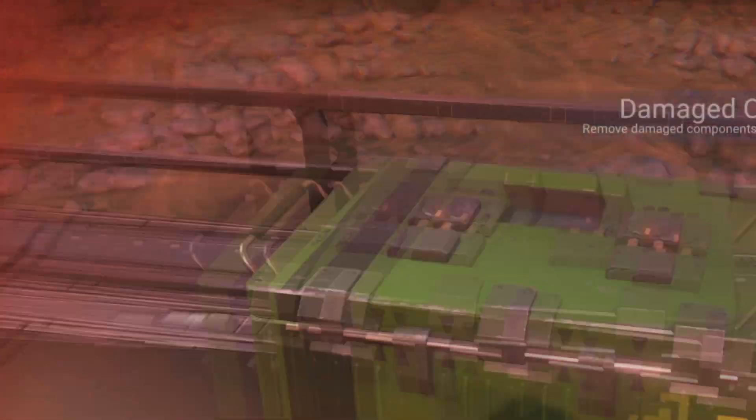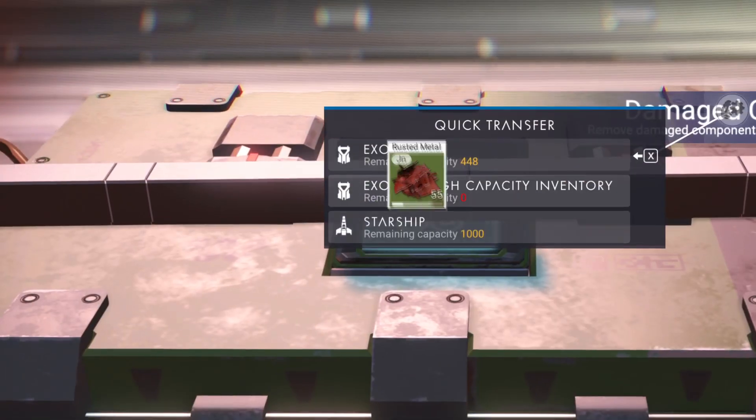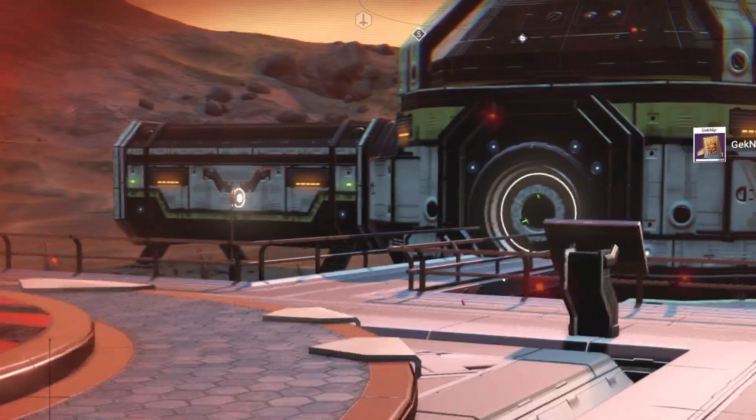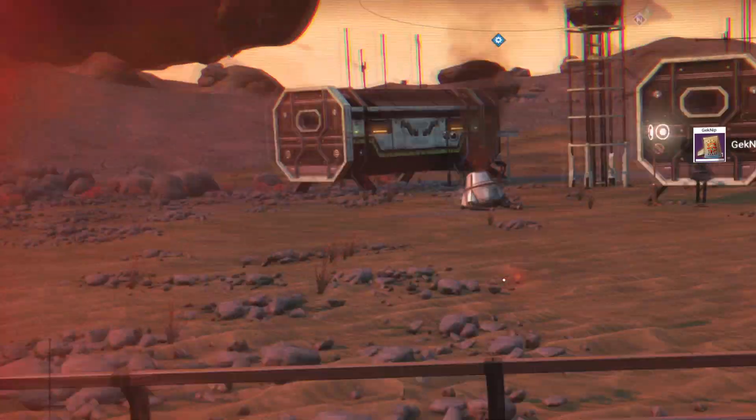There's some sodium nitrate. There's some gitnip we can sell that for a little bit of cash.